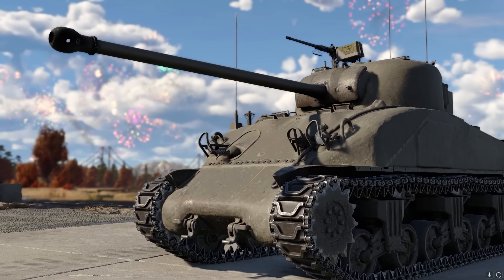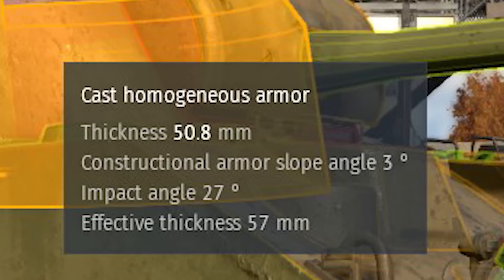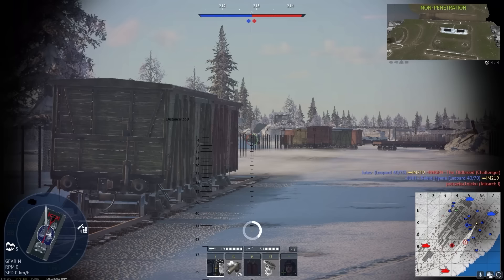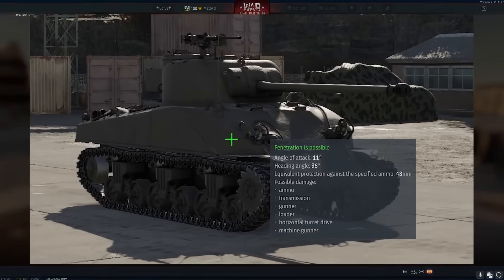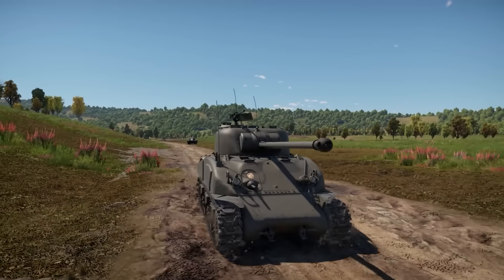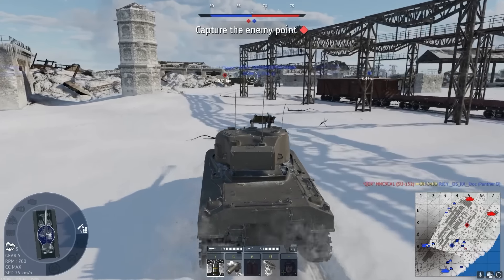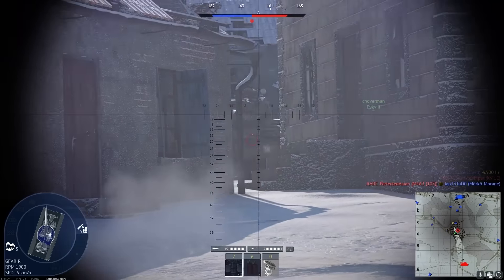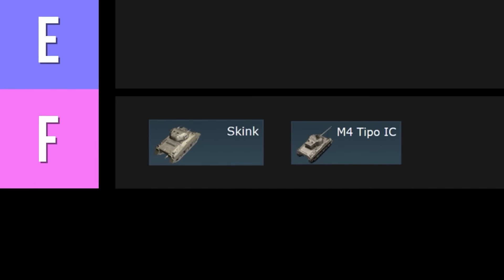When it comes to Shermans, the worst hull you can have is the cast hull design. Most tanks use rolled homogeneous armor, but cast armor is six percent less effective at protecting your crew from penetrations. The Sherman cast hull also has rounded corners which create flat weak spots that are super easy to penetrate. This doesn't necessarily make a tank bad, but for the M4 Tipo it's really not doing it any favours — no stabilizer, no APHE, and gun depression like a Russian tank, but even worse because the tank is so tall. Compared to all the other Shermans on this list, it's F tier.